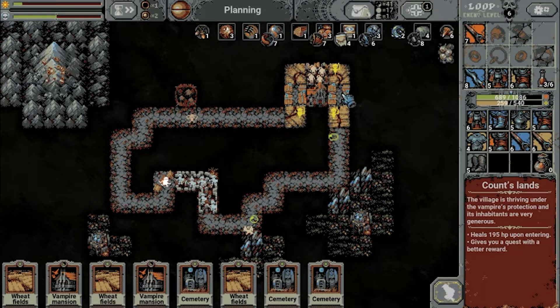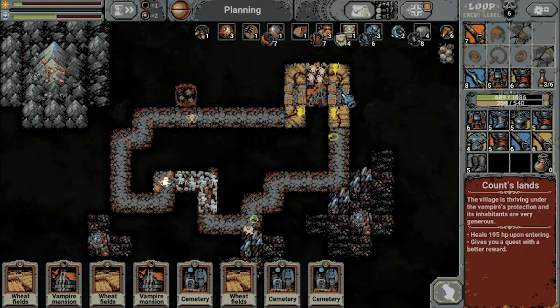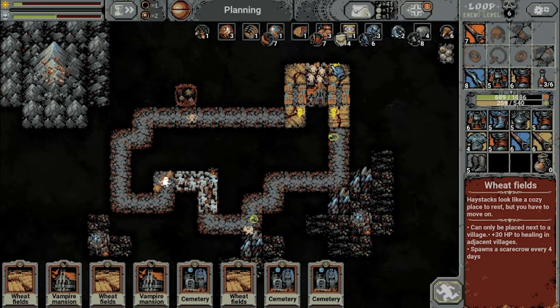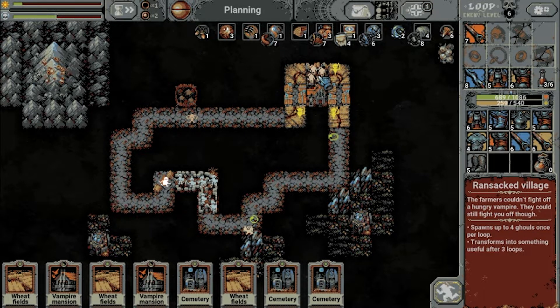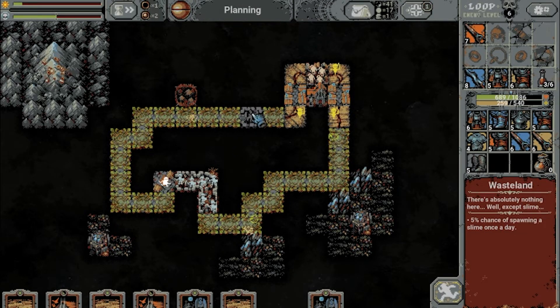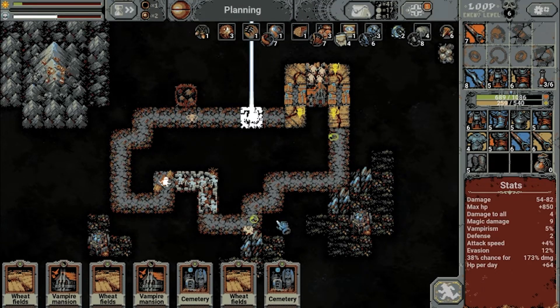Counts Lands — wow, that's a lot of healing: 195 upon entering. The village is thriving under the vampire's protection and its inhabitants are very generous — gives you a quest reward. So basically they are super villagers now. And with us now having actual healing over here instead of just trouble, there's still one big fight to get through. This isn't looking too bad anymore. We can probably place some more fights along the way.